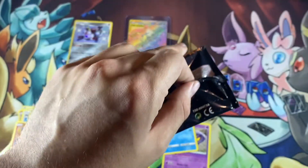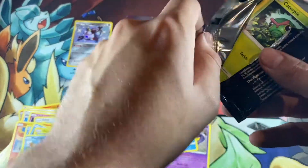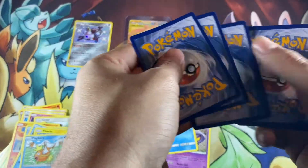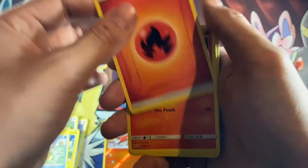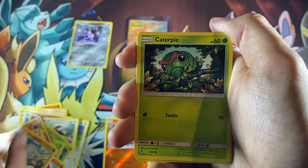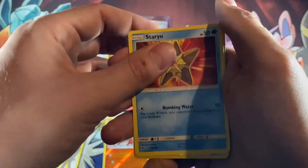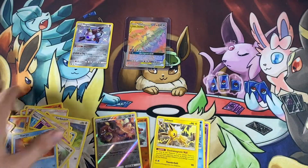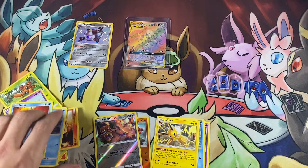Final pack of this one. Come on, let's hit big — at least one more shiny, that'd be nice. Fire type — maybe Charmander, Magmar. Sticking with the fire type. Charmeleon, Graveler, Caterpie, Paras, Eevee, Psyduck, Staryu. We got a Reverse Holo and a Non-Holo Jolteon. So we got first pack magic — I will definitely say that, because after that we didn't get anything. These are just a mess right here.